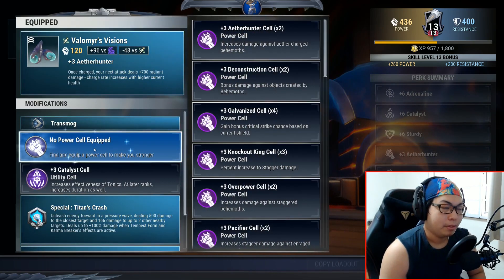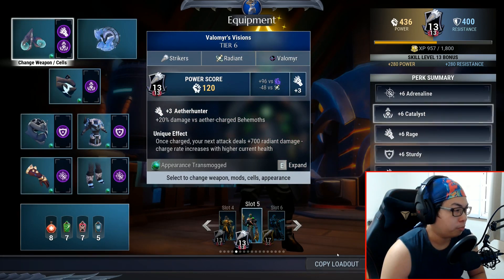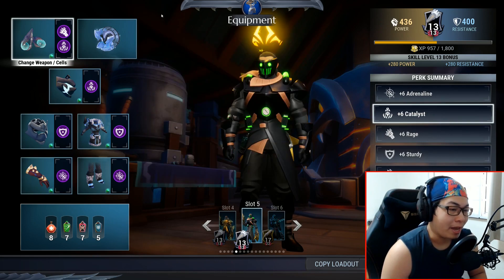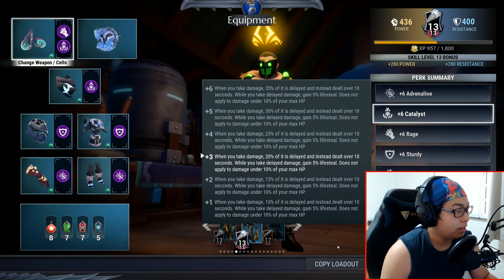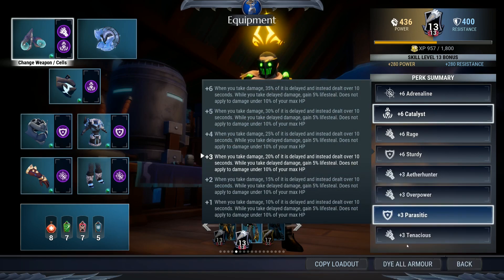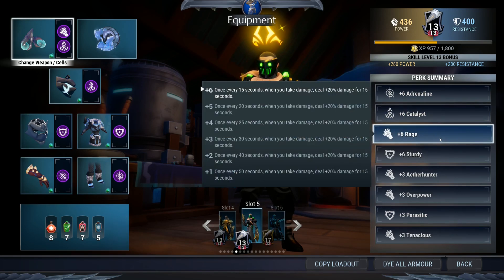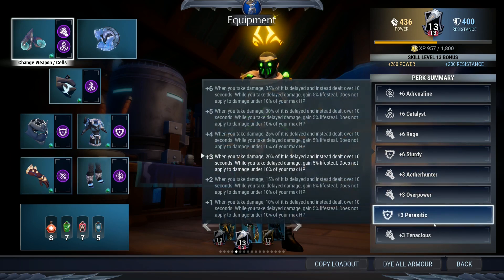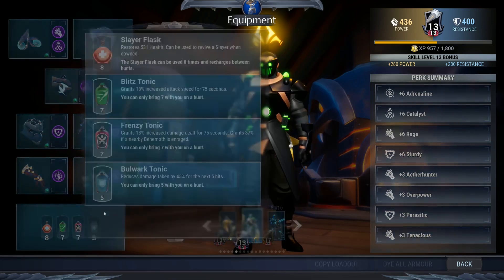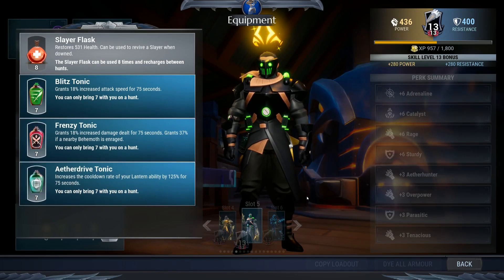Your whole build overall is set, but you have one more power cell slot. I always put in Rage — why? Because this is a no-dodge build; you're gonna be taking hits, but that's okay for trials. Overall you've got: six Adrenaline, six Catalyst — catalyst is the key — six Rage, six Sturdy to prevent stagger, three Aether Hunter, three Overpower, three Parasitic, three Tenacious. For tonics, always use the Aether Drive tonic.